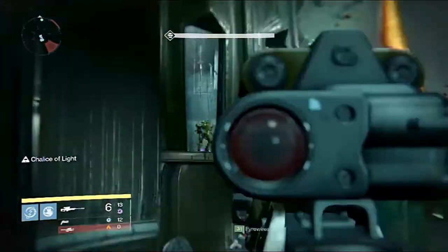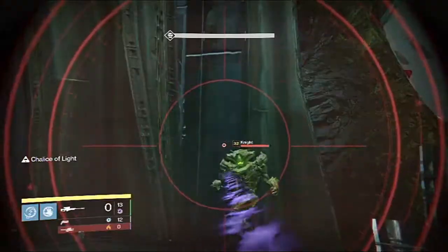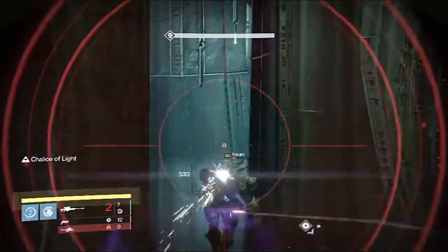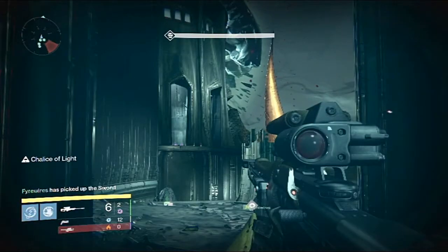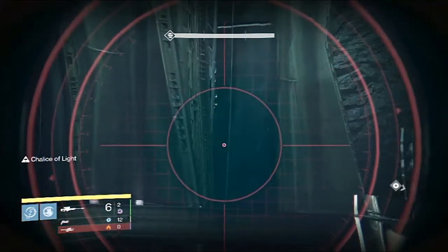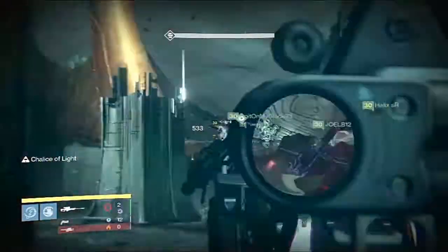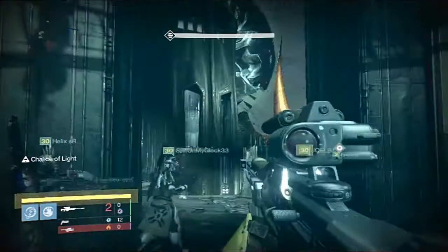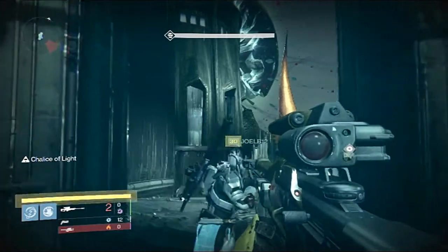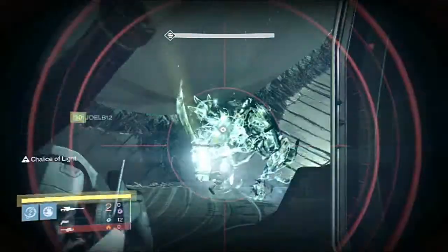We take down the high boomers first — you want to watch the high boomers. There's three of them. Three people go on high boomers, and then three go down to get the sword. Now if you have four people, maybe do two and two, but I think you should have at least four. Watch the high boomers because they will kill the sword guy. We have wiped because of it and you have to go all the way to orbit, have your host back in for the checkpoint — it's damn annoying. So play it safe and cover the sword barrier.